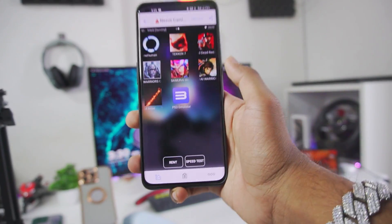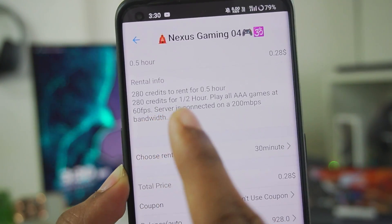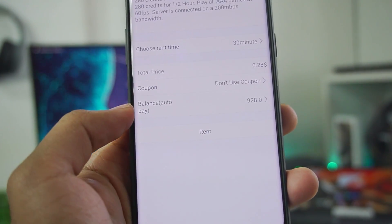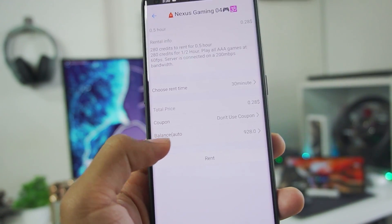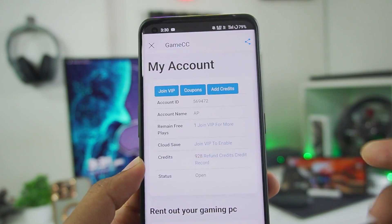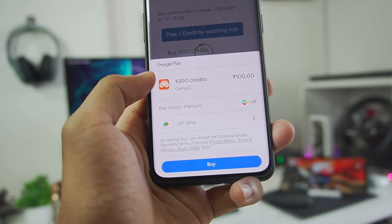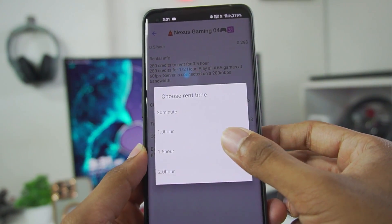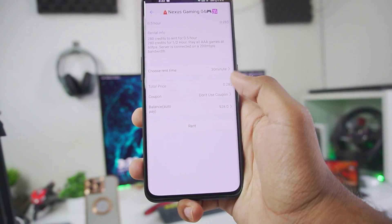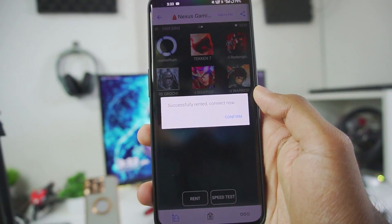To run RPCS3 emulator through Game CC, we'll need to rent this cloud server. Tap on rent — you can see the rental info: 280 credits for 30 minutes, and you get to play triple-A games at 60 fps. If we check the balance, I have about 928 credits which I bought previously. Tap on add credits and you'll see you can purchase 1,000 credits for around $1.30. It's worth it because with 1,000 credits you can easily stream for almost 2 hours. Let's tap on rent for 30 minutes and confirm — it says rent succeeded.